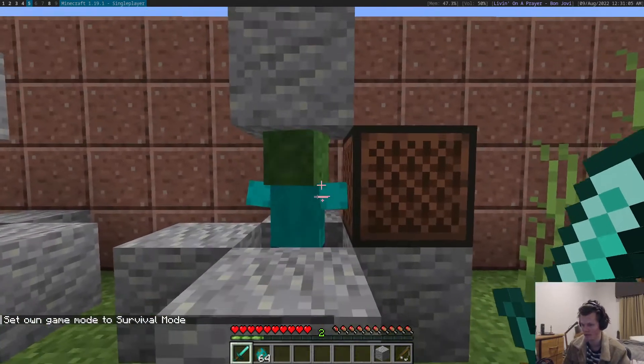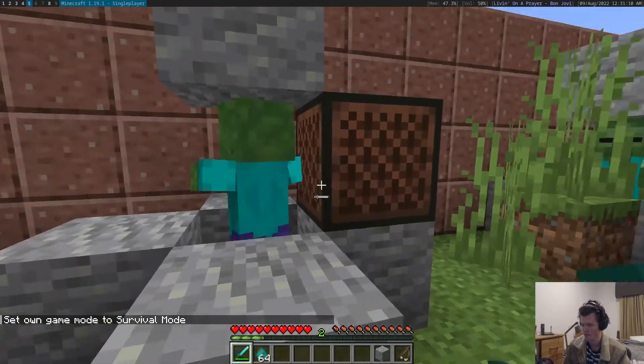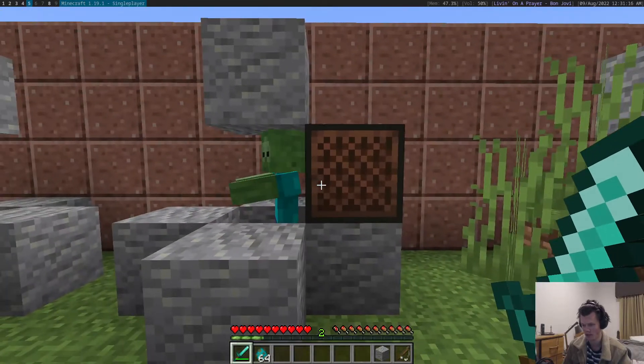So I'm going to survival. When you interact with the note block, on the client you can see that it has the full bar, but on the server, because we swung, it reset the cooldown.